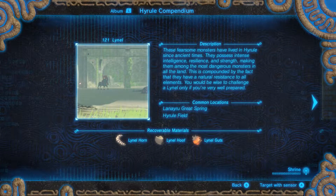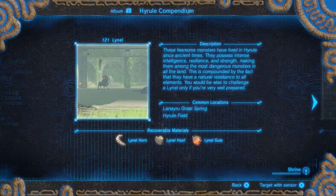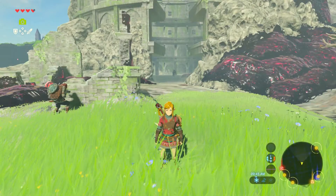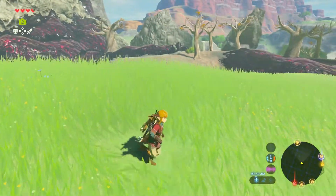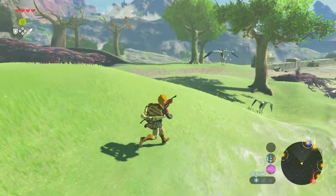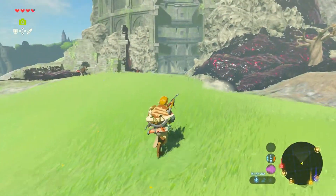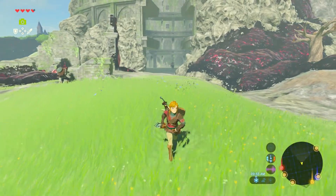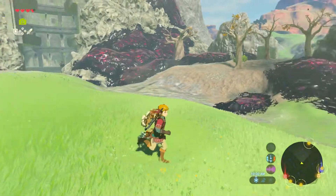Laneru, Great Spring, Hyrule Field. Lynel Horn, Lynel Hoof, Lynel Guts. Lynel... I don't remember what I remember it from. Wait — aren't there Lynels in the original Zelda game? Like they're the very powerful enemies near the end?